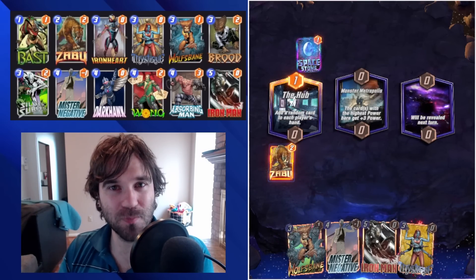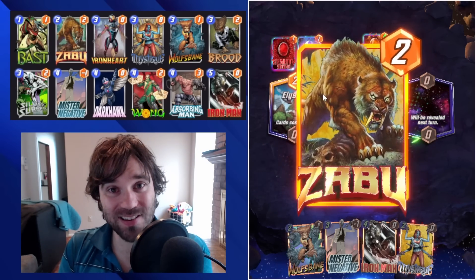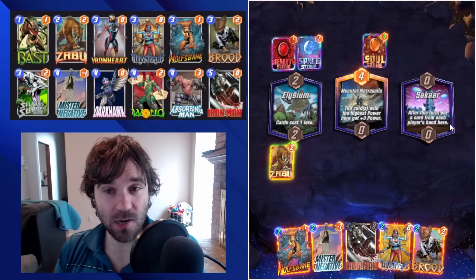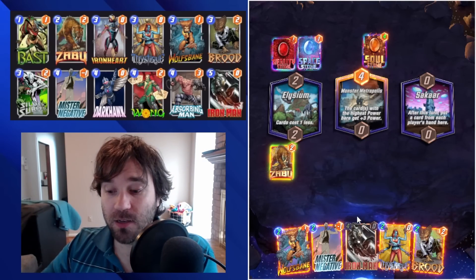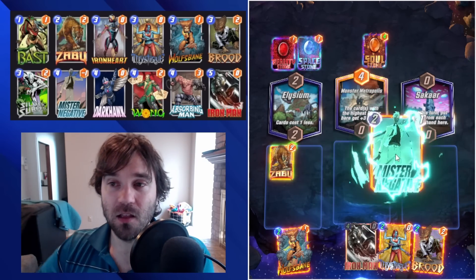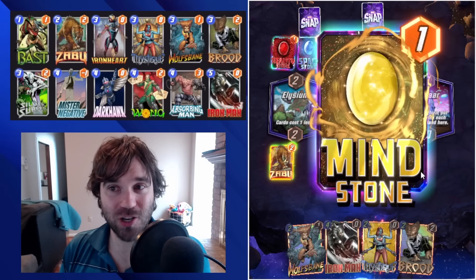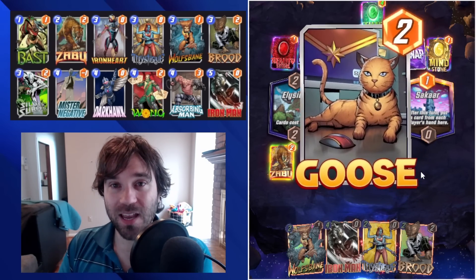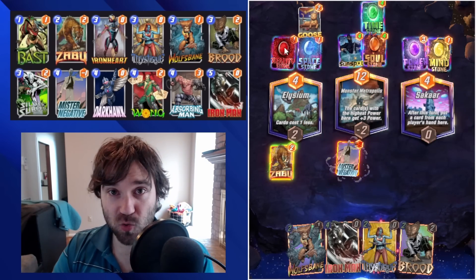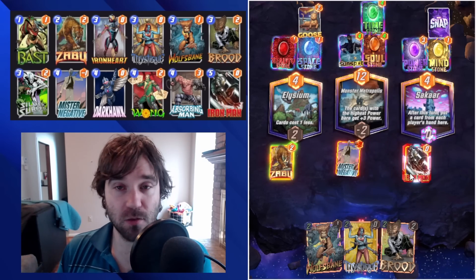It's almost like he got a miniature buff, now that he works correctly. When thinking about what decks he works well in — with Wong, with Odin — I have a couple, but this was one of the decks I ran in a previous season. With the addition of Absorbing Man I think it makes it pretty decent again. Before, it was really broken when Silver Surfer was broken, but since they adjusted and balanced Zabu and Silver Surfer it brought that power potential down quite a bit. It still has incredibly consistent amounts of power.